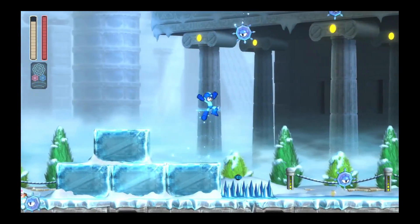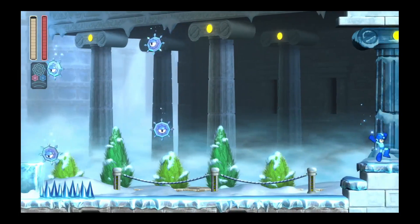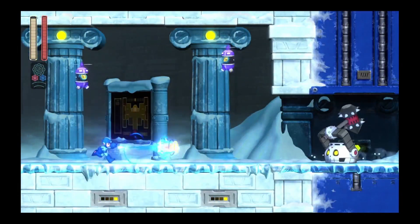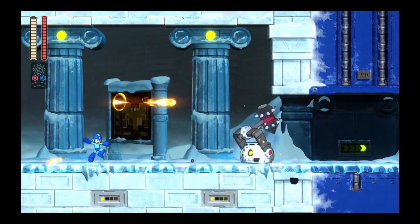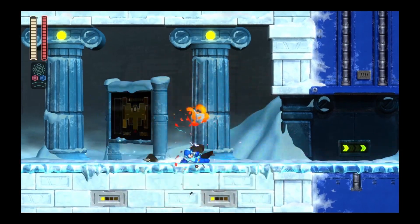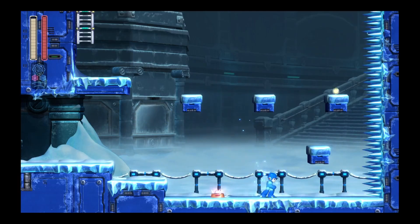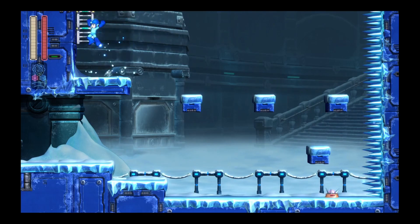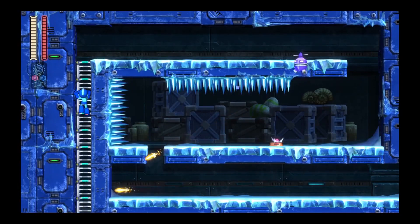And yeah, there are ice physics, but honestly, as ice stages go, this one is really not that bad. It's surprising considering a later gimmick — we have more of these, and apparently these can move. I'd forgotten about that. You know, if this is an ice stage, those spikes are probably made of ice — can't Mega Man just melt them? There I go again, applying logic to a 2D platformer.